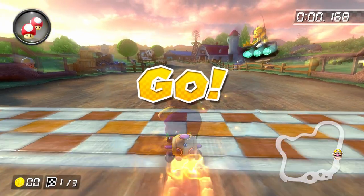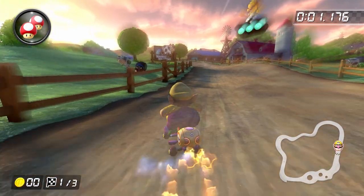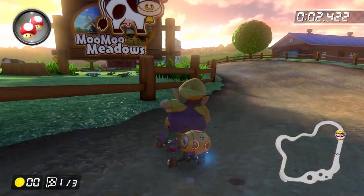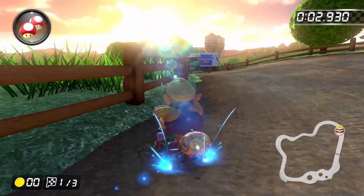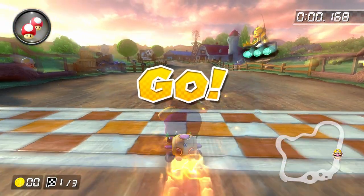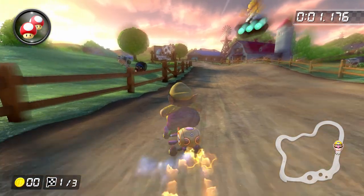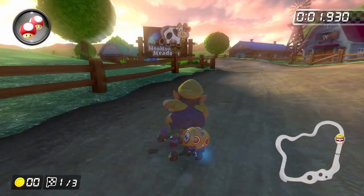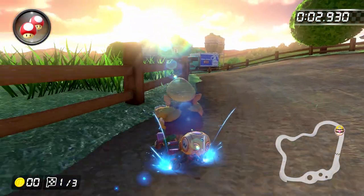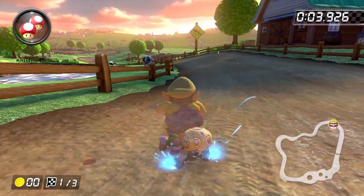Once you load up the track, start holding down the item button so that you can use a mushroom as soon as the run begins. Move to the left-hand side of the track and start a left drift. Try to neutral drift as much as possible, meaning that after you start your left drift, take your thumb off the joystick. This is because messing with the joystick slows your cart down, and since we're not trying to build up a bunch of mini turbos anyway, there's really no benefit. Just before the turn starts to sharpen, start holding a hard right on the joystick to put yourself in a good line to grab the three coins on the outside of the track, and then tighten your drift to build up a super mini turbo after grabbing the first coin.